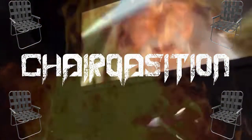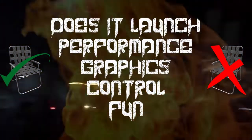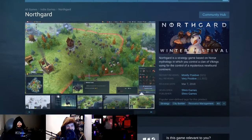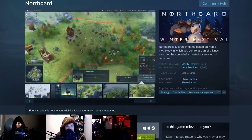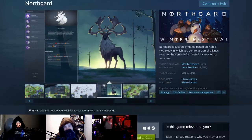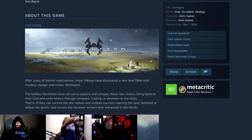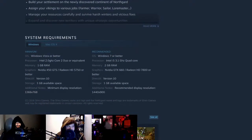Lots of planets have a north, but not everyone has a Northgard, which is the game that we're throwing chairs at today. Welcome back to the Chairquisition! This is where we take a game, we tell you if it launches, how it performs, the graphics, and the controls, and then we tell you how fun we thought it was. This all gets rated on an arbitrary metric based on lawn chairs. Northgard is a strategy game based on Norse mythology in which you control a clan of Vikings vying for control of a mysterious newfound continent.